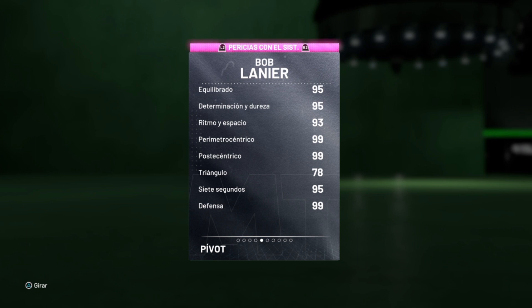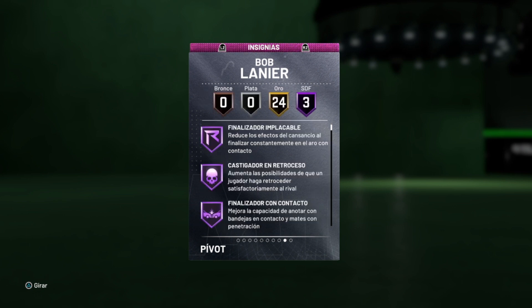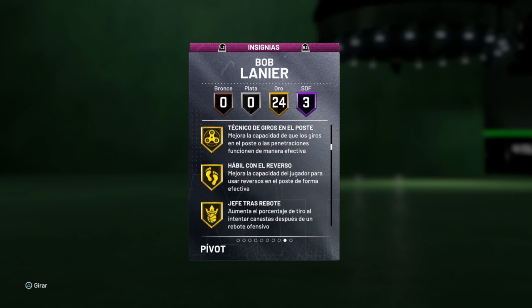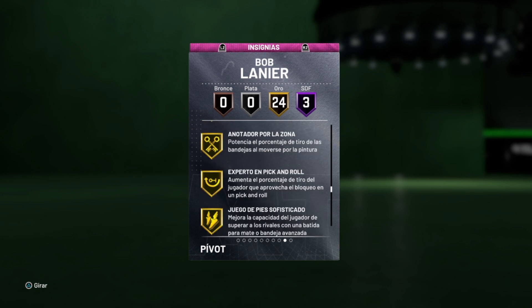En sistemas, en casi todos bien menos en triángulo, que casi todos los jugadores juegan mal ahí. Y por último, las insignias: tiene 3 en Salón de la Fama, que ahora mismo es súper complicado conseguir, y 24 en oro. Son insignias muy buenas, como castigador en retroceso y finalizador en contacto, que son de las mejores. También algunas en oro más para jugar en el poste. Yo de momento no le he añadido nada más, estas son las básicas.